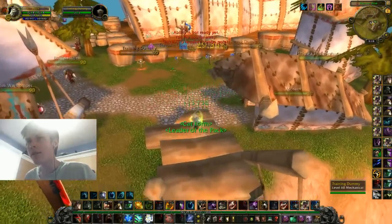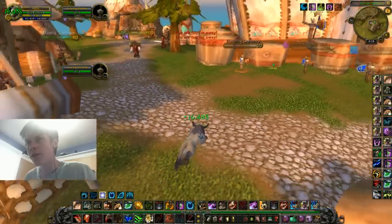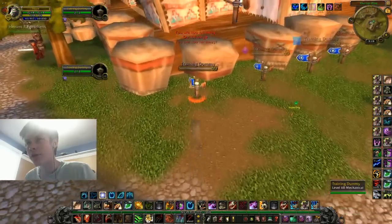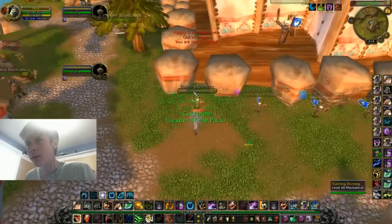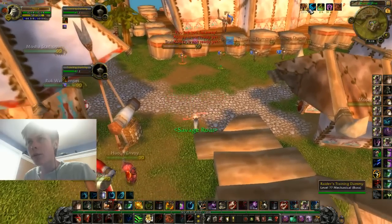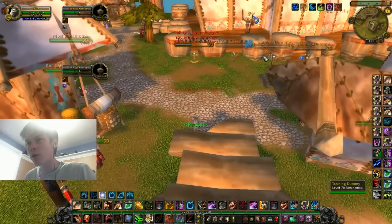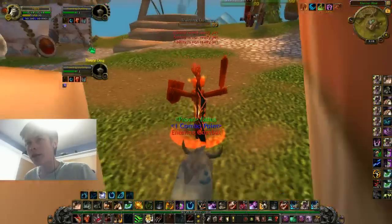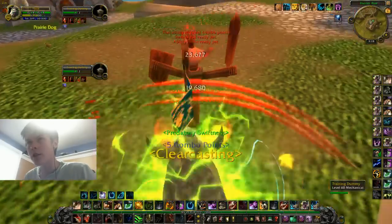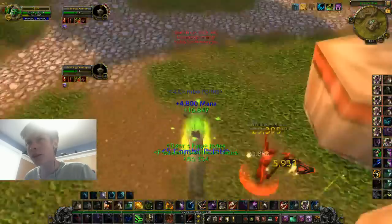This is the biggest opener you can have right here. If you want to do a lot of damage on your opener, like the most possible, this is what you're going to do. You're playing with Glyph of Savage Roar, so I'm going to mimic that. You have Savage Roar up. What you're going to do to do the most damage possible in your opener: Pounce, Rake, Shred, Tiger's Fury, Ravage, Rip. And that's the most damage you can possibly do in your opener. It's actually a lot — it's pretty insane.